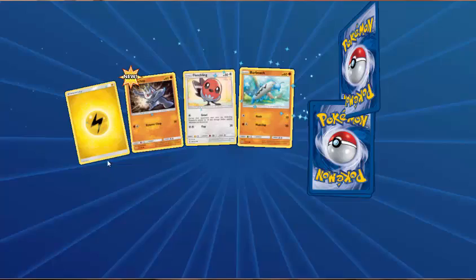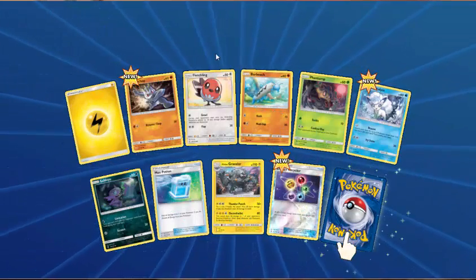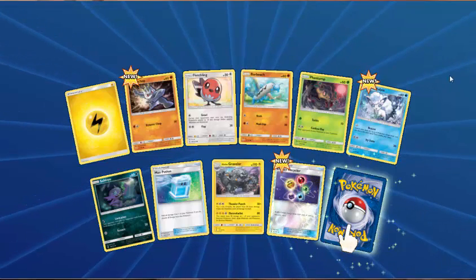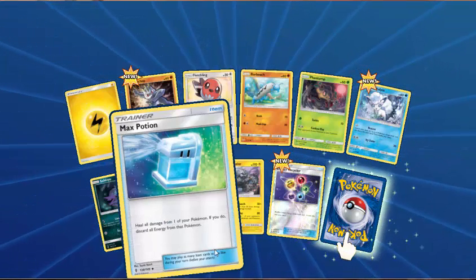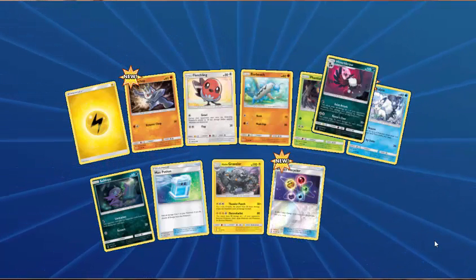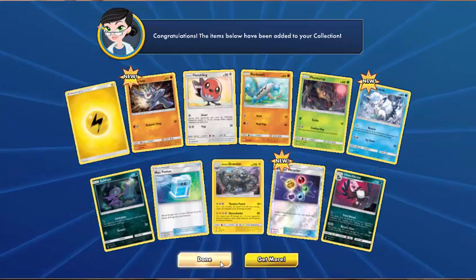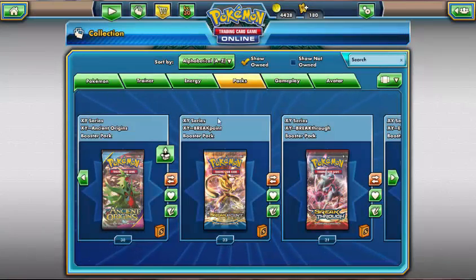I'd say for ten packs, that's not bad going really. So our final pack has Lightning Energy, Machop, Fletchling, Barboach, Phantump, Alolan Vulpix, Sableye, Max Potion, Alolan Graveler, reverse holo of Energy Recycler, and... another Honchkrow! Okay then, so that's all the packs of Guardians Rising I have for now.